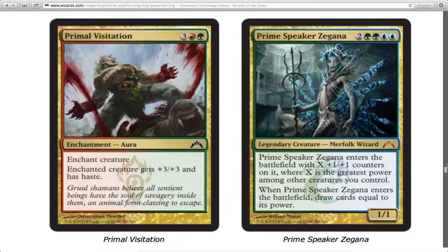Chancellor gives a creature +3/+3 and haste, but it costs five mana. For haste to even matter I have to play a creature that's probably four mana, then play this — so I've spent nine mana total and have nothing left for blood rush abilities. Get rid of this card if you're in Gruul. You want a creature with a blood rush ability instead.